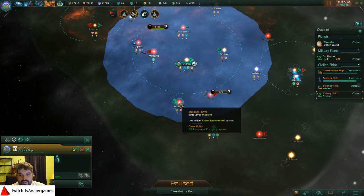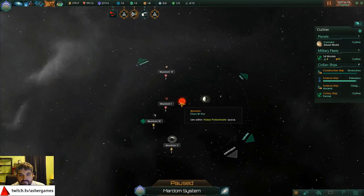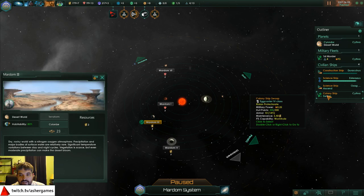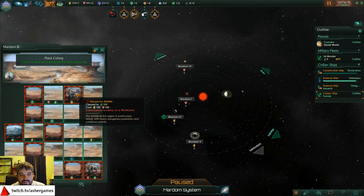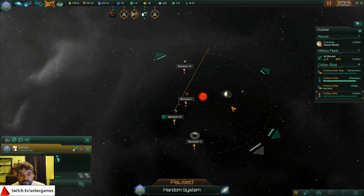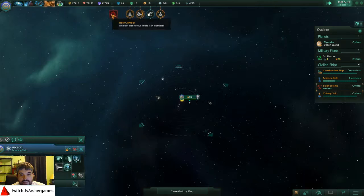We were going to go ahead and take this planet first since it's actually been surveyed. Desert world - size 23, energy good - that looks good. We colonize it and get to actually pick where we're going to land, so you want to pick somewhere with some good adjacent tiles. Dangerous wildlife - you have to research to unblock it, but we are definitely going to be working those food tiles.